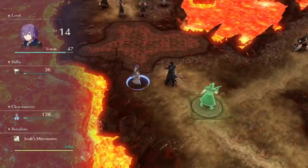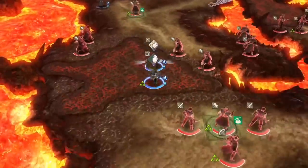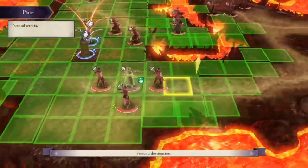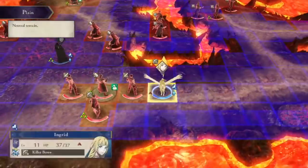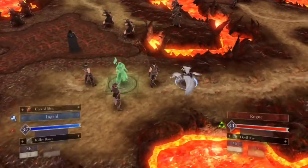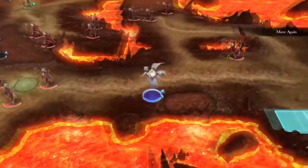We use Byleth to kill another brigand to chip her battalion some more. We're also going to use Ingrid to kill one of the enemies here that drops a devil axe. A devil axe at first sight is a pretty useless item in Three Houses — it can backfire and cause 10 damage after every use. It doesn't seem very useful but we get it anyway. Either way, that is the Ingrid Paralogue in one turn.